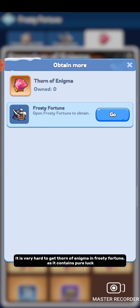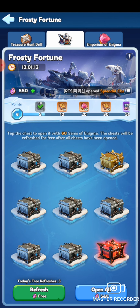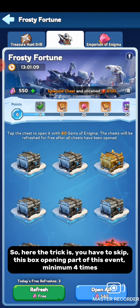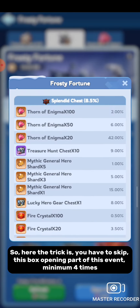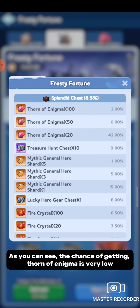It is very hard to get Thorn of Enigma in Frosty Fortune, as it contains tier-based luck. So here the trick is — you have to skip this box-opening part of the event minimum four times. As you can see, the chance of getting Thorn of Enigma is very low.